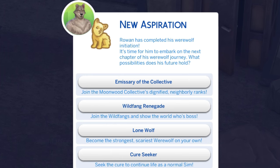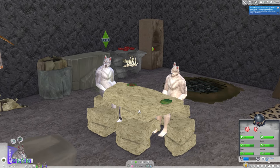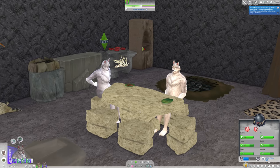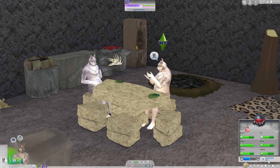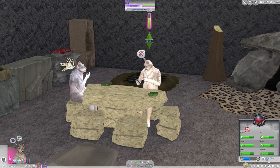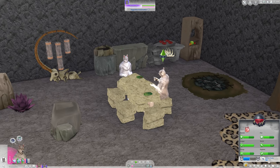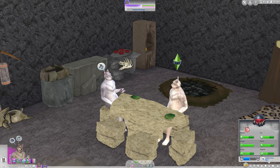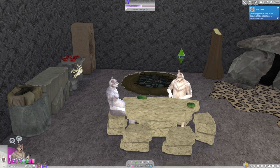Rowan has completed his werewolf aspiration — they lived through the full moon. We're going to do the Wild Fang Renegade aspiration with this family, and Yvonne completed hers as well. Now, this stone table CC is the only one I've seen that's actual stone — others are wood or logs, or a combination. Unfortunately this table isn't the best; the creator hasn't made any updates in a really long time, so a lot of it doesn't work and some may cause the game to glitch. This plate on the table, for example — I can't pick it up, and even if I click clean up, they won't clean it.